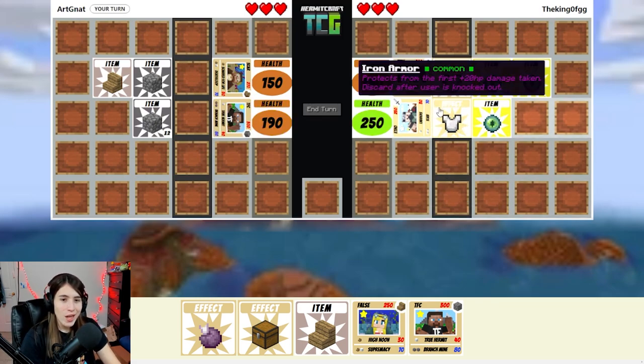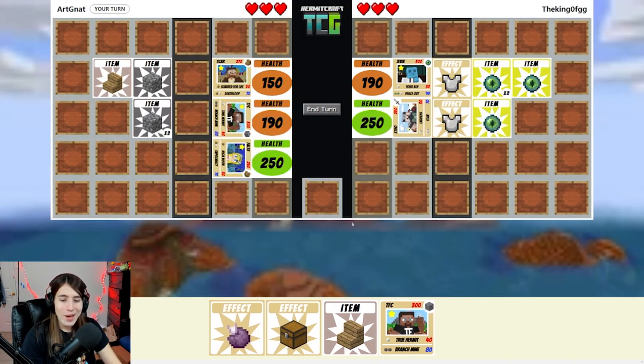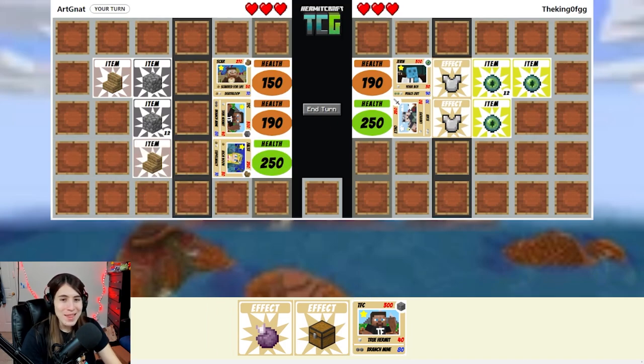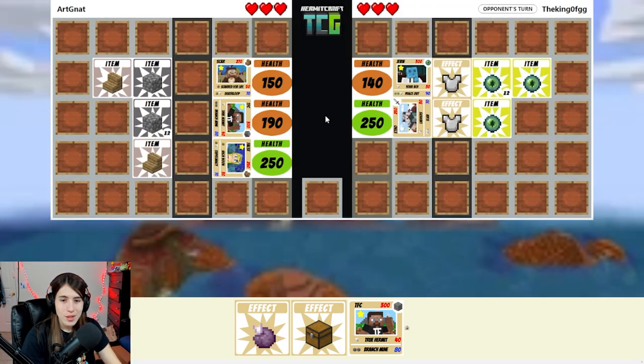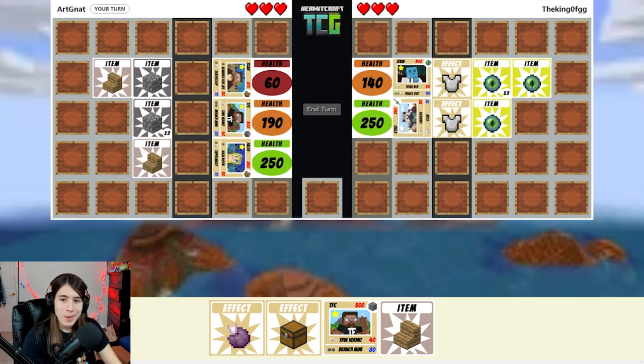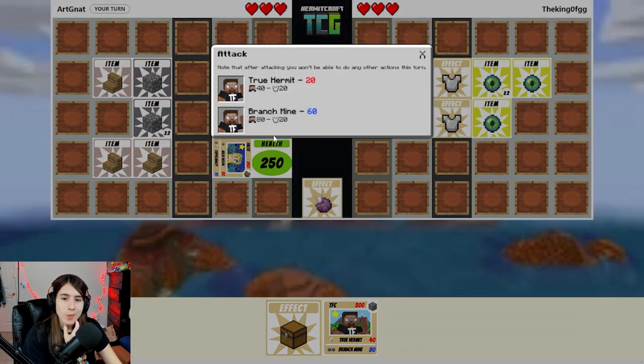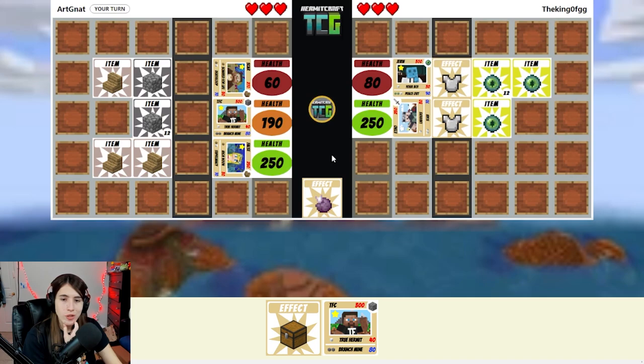They're armoring up their guys. They made me switch, which is fine — I don't care that I have to keep switching between them. Let's get you out and put you here. I can use Supremacy next turn. The 90 damage is a lot. I'm thinking I'll go to TFC and then probably switch into False. So I'm gonna give this to False and do a little branch mining. Hopefully I get to draw a card — no drawing card, that's fine. And then I switch into False.